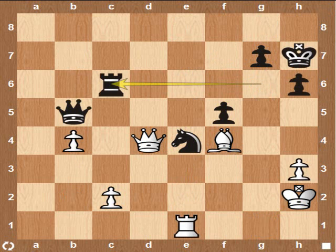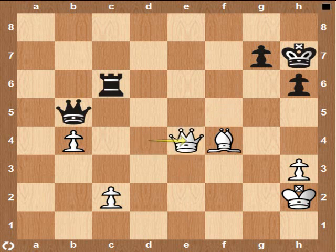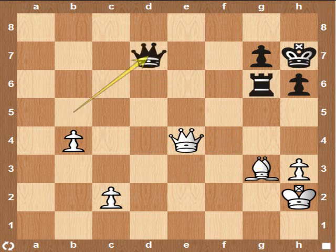Notice how the Black rook transferred from the king's side to the queen's side, always attacking White weaknesses. The knight had to go — it was just too strong on E4. Although this amounts to resignation for White. The king is without cover — this is White's major problem. Black will always have threats, threats after threats.